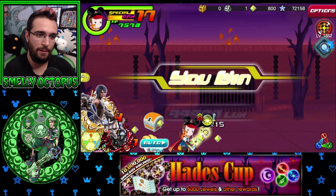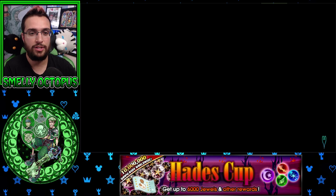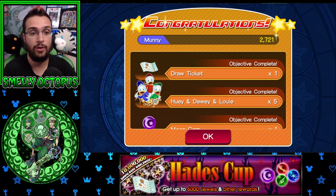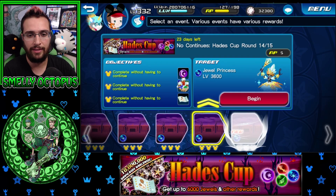Pretty straightforward - get rid of the healer, less headache to deal with. Using a friend Kyrie is pretty good because that 5,000 strength makes a big difference, especially if your medals seem like they're not doing much damage. You've got to raise your medals' general strength or your Keyblade slots. Having a friend Kyrie can just change everything for you.